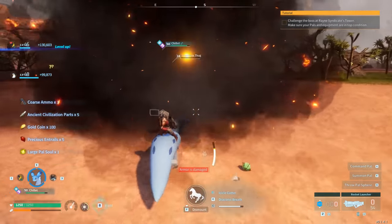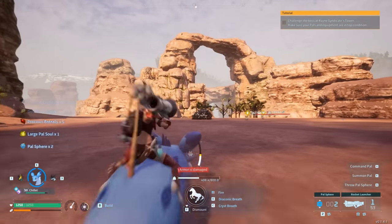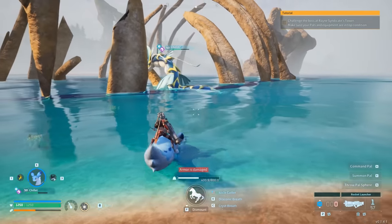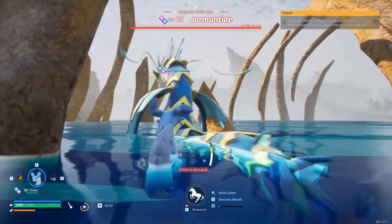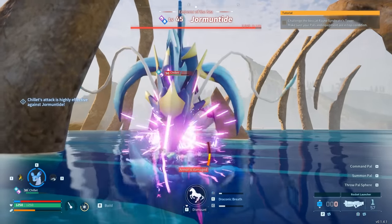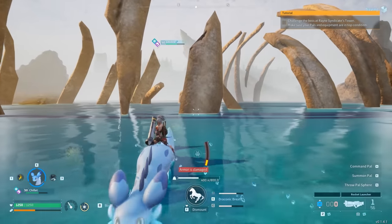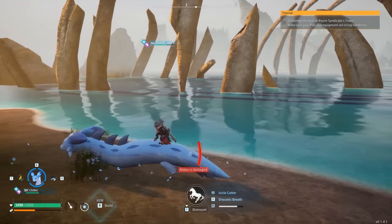I'll show some more proof and also show what it looks like when you try this in a dungeon. One thing to note: if you try to do this with a frozen type it's not going to work — that will be a struggle. However, you can definitely do this with a water type. The pal gets launched up in the air and falls down on the left side.